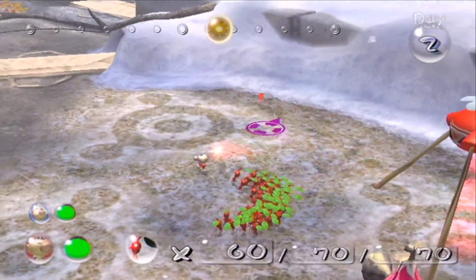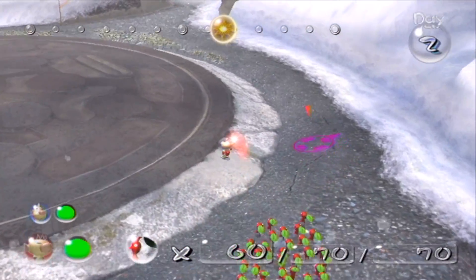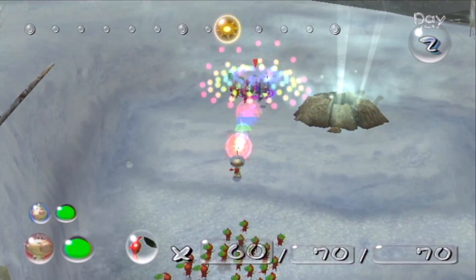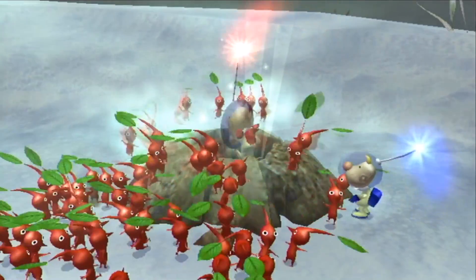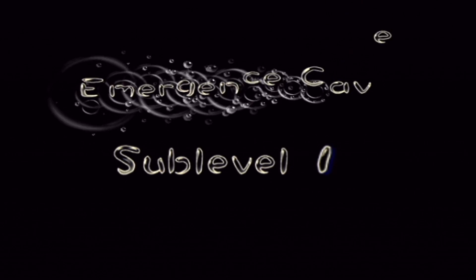Come on Pikmin! Go up to this hole and press A. This is the Emergence Cave. You'll notice there are a few different things on display — there are a bunch of circles at the top of the screen. I'll discuss those in greater detail next time, since this is not the only hole in the game. For now, just go inside the hole with as many Pikmin as you can.